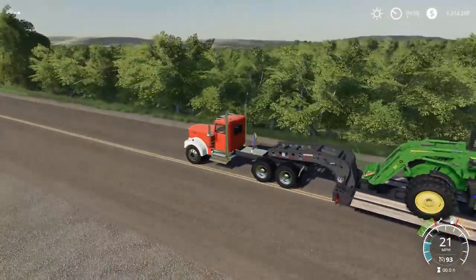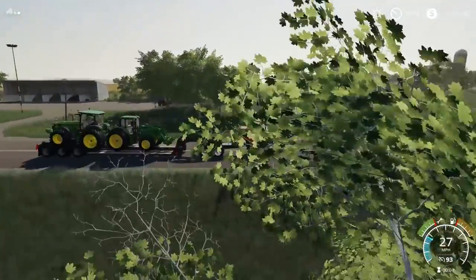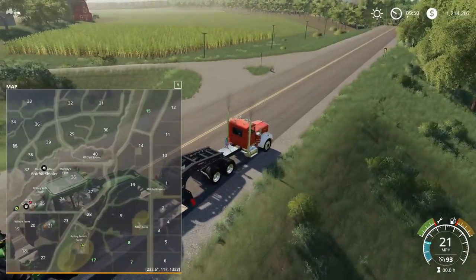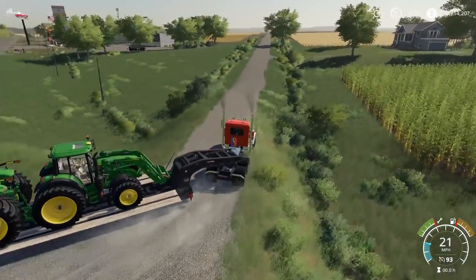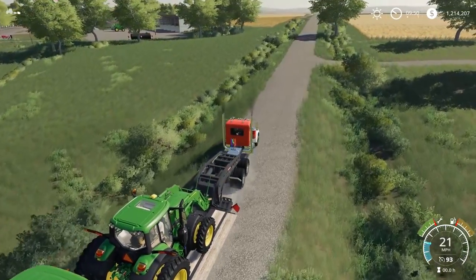It's called Rolling Hills for a reason — honestly, look at this map. It's all there is, just hills on hills on hills. So that's what we're going to be working with. And we are going to be settling in at the Kellogg Family Farm, just because I really like that farm and it's somewhat close to the shop, so our trips are not going to be too terrible.